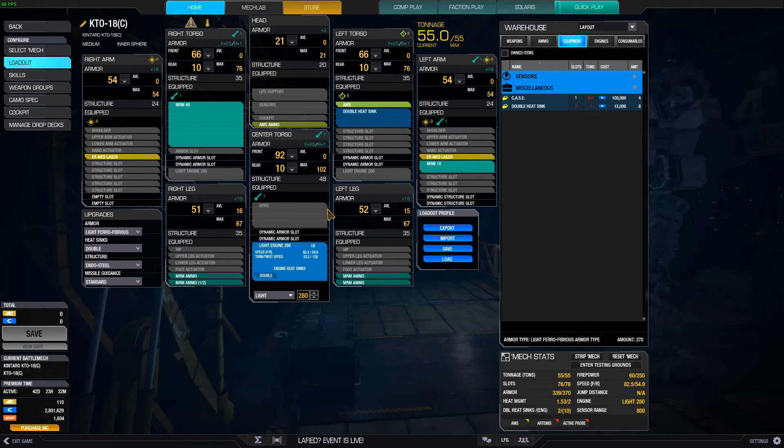Look at the armor values: 92, 66, 54. I could strip off more armor in my rear but I typically don't. I see people take their rear armor down to like two or three, but I like to be able to take at least a couple hits in the back if a light gets behind me.